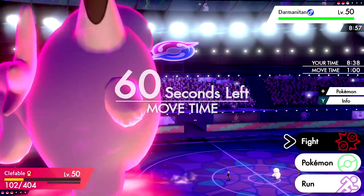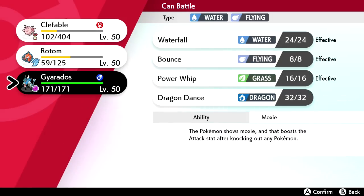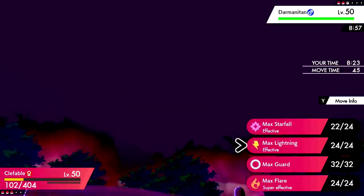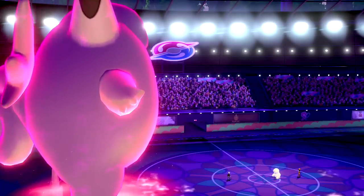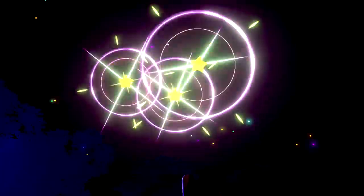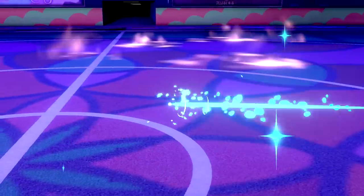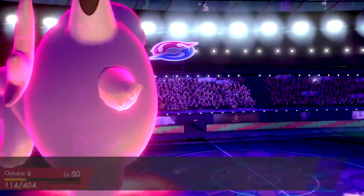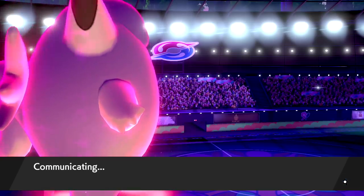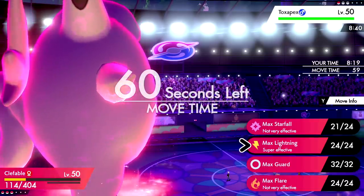They bring back Darmanitan — it can essentially knock us out. We wasted our Dynamax which is sad. The U-turn does over half to Rotom, which is insane. We're in a bad position so we just click Max Starfall — nothing else to do with large Clefable. This thing goes for Icicle Crash and — OH! Clefable avoided it! The Icicle Crash missed — that is so incredibly clutch!